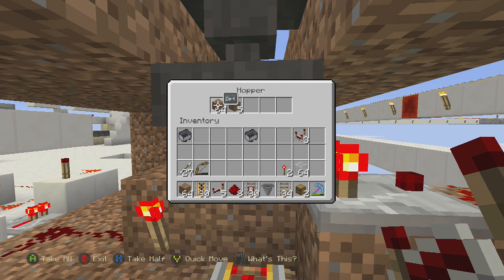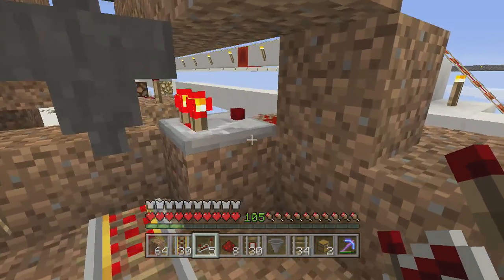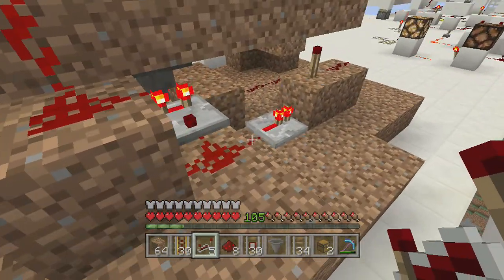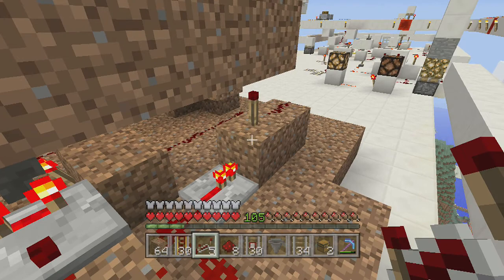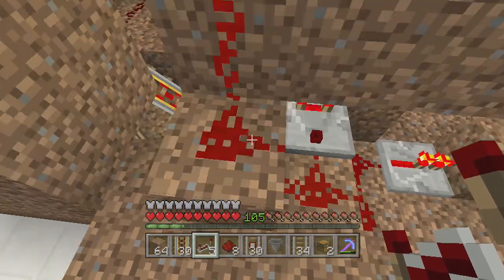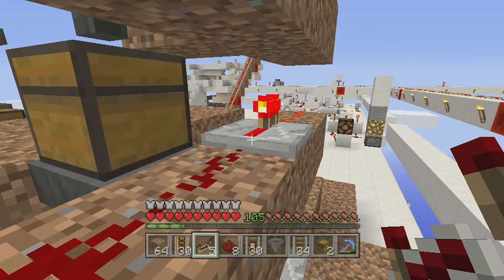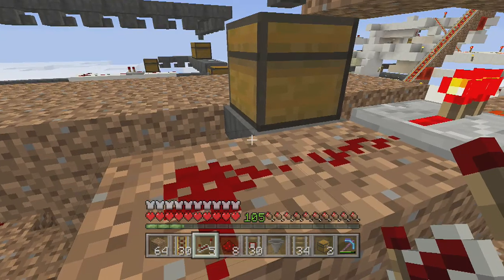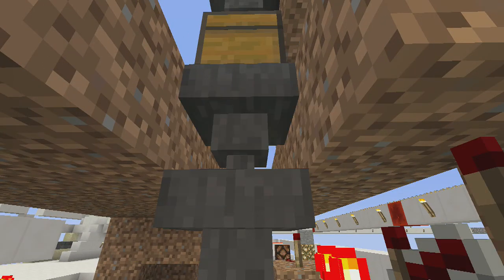Now it is full, even though it's only one stack in five pieces. Because this comparator is giving out an output signal, that goes firstly down on one side of the AND gate and then up here. When this signal is lit, this above hopper is gonna turn off.